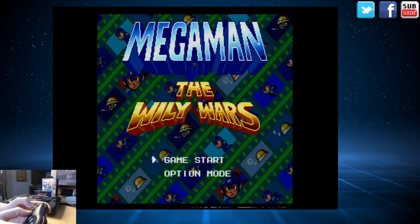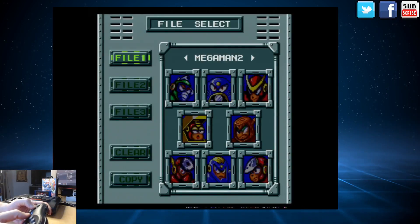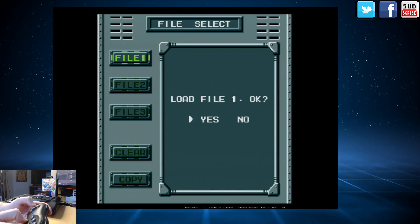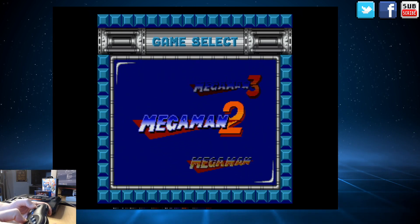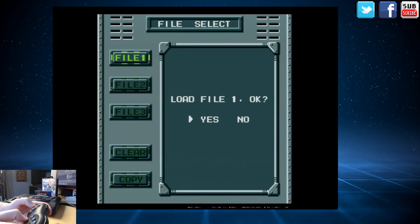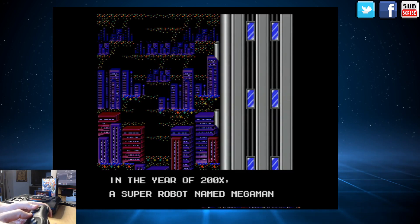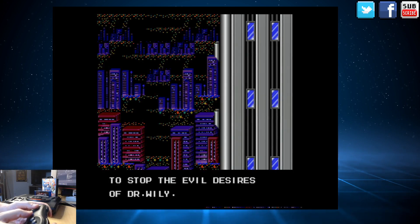Let's see how it plays. Press start — file select, you can have different files. Let's go for Mega Man 2, because I'm a big fan. Load file, yes. Mega Man 2 — I need to press start. Love this intro, by the way. The intro of Mega Man 2 is very, very special to me. Really like the sound, really like the feeling, and also the scrolling effect at the top of the building.